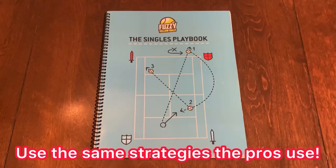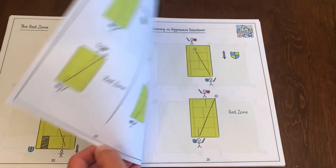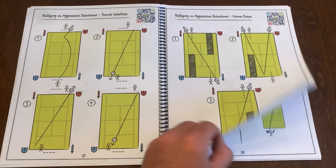If you'd love to use the same strategies the pros use to win their matches, pick up the Singles Playbook by Fuzzy Yellow Balls. It's broken down by the type of opponent you play against — over 50 pages of strategy after strategy. Each page comes with a QR code so you can watch a video of exactly how to use each strategy. Use my link in the description and pinned in the first comment.